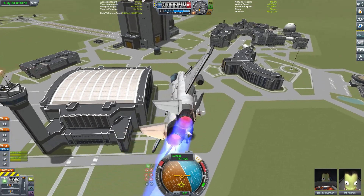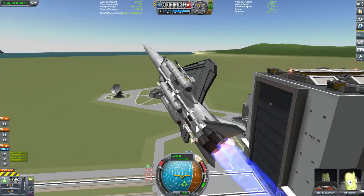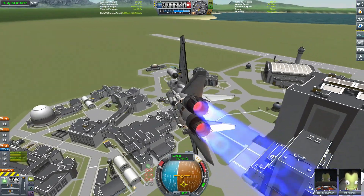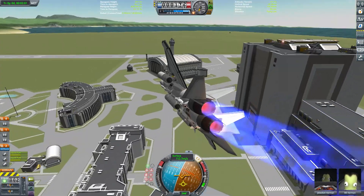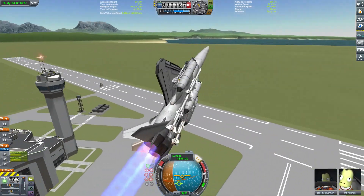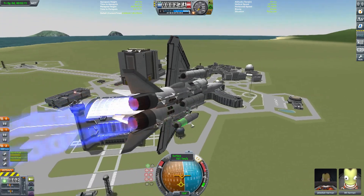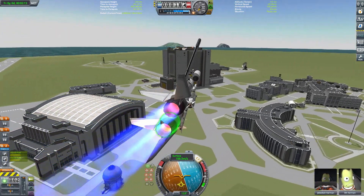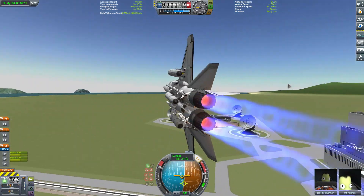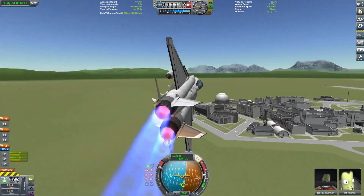It turns out that in terms of manoeuvrability, this is a big improvement on its predecessor. I can actually now do my favoured figure of eights round the VAB and the control tower, which the Season 1 version of the F-15 certainly would not have been able to manage. Despite being a very stable craft in terms of its centre of lift and centre of mass placement, it can maintain a surprisingly high angle of attack. It doesn't have quite the same wing area as some of the other craft in this competition, so it's not the most manoeuvrable we've ever seen, but I'd still bet on it to get a lot more than the four points it managed last time around.